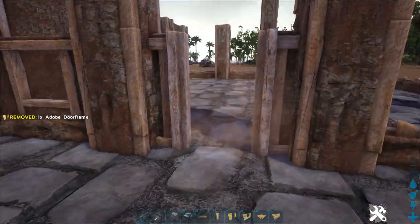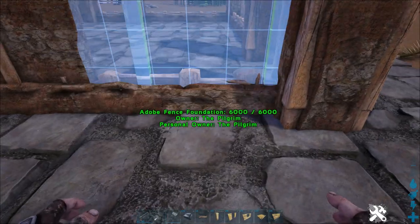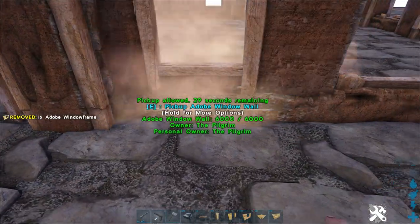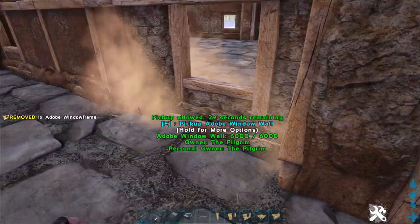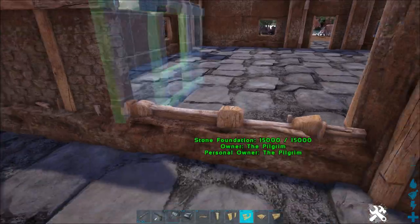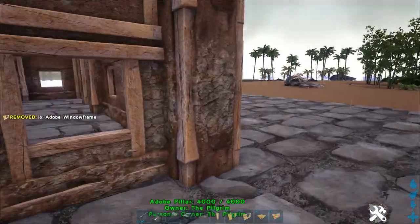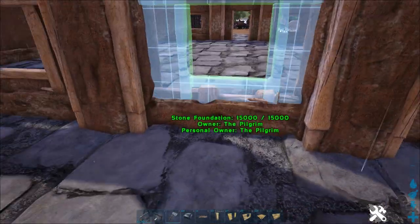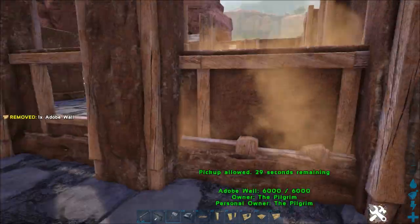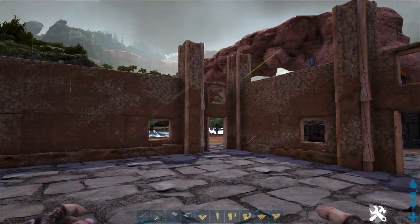Just build it two walls high all the way around for now. Then we're going to put the first floor in — the first lot of ceilings — and then build the balcony sections and the small bedroom on top.